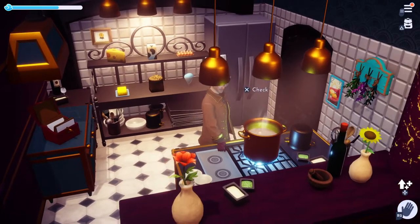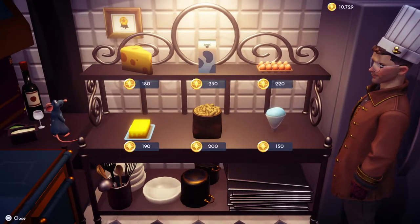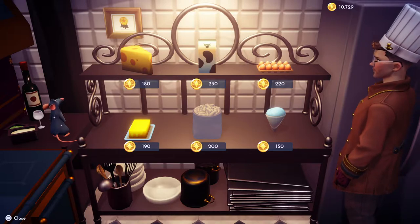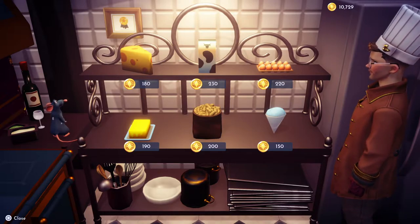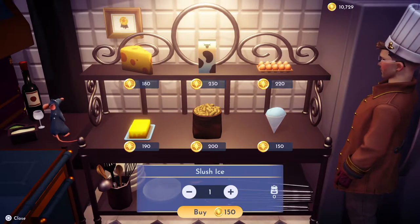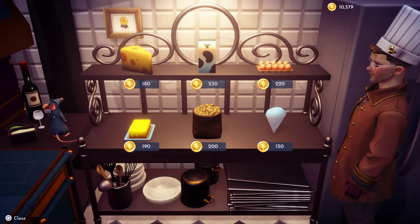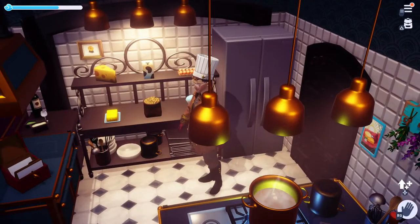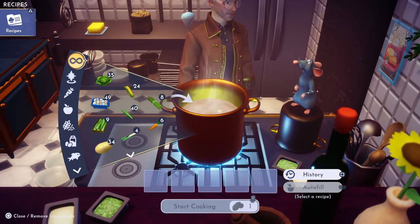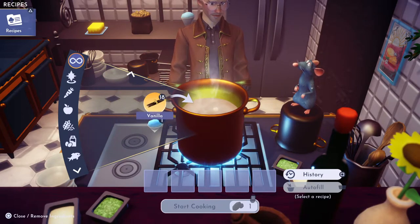Another recipe you can add to your cookbook — we're gonna do Sweet Slush, which doesn't sound too appetizing. We're gonna need one slush ice, of course. In order to have this in your pantry, you have to complete the quest with Remy, and it's a higher-level quest.